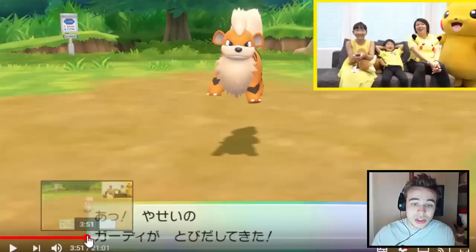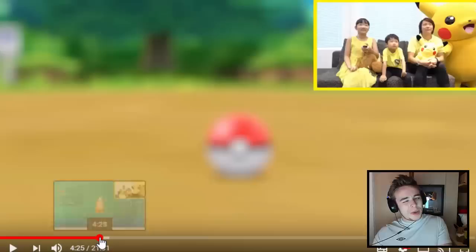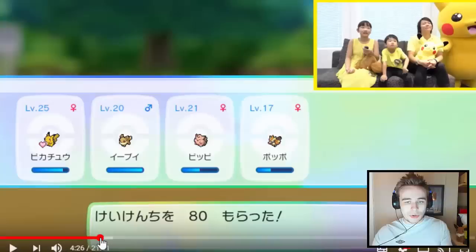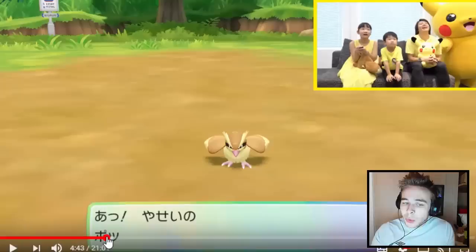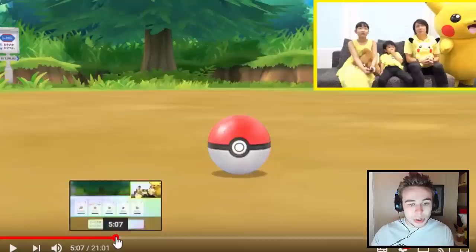Then we've got Growlithe here — again, not something you could catch above Vermillion City. So they've literally changed the locations of like every single Pokemon, which is really cool. Growlithe is a version exclusive to Let's Go Pikachu, I do believe. Something to note though is that they also have Eevee in their team, so this is Let's Go Pikachu but they've got Eevee in their team as well, early on in the game. Clefairy obviously from Mount Moon, Pidgey early on. Eevee's level 20 — so I wonder where we find Eevee, because we know we can find Pikachu in Viridian Forest. The fact that you can catch an Eevee early on is really cool.